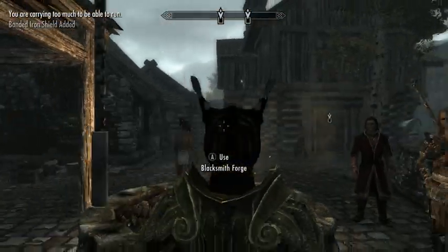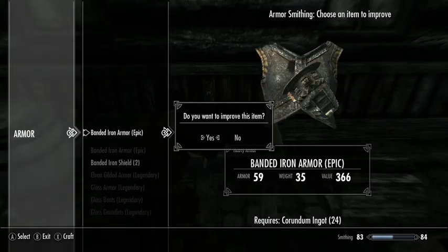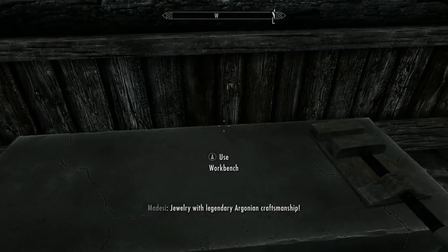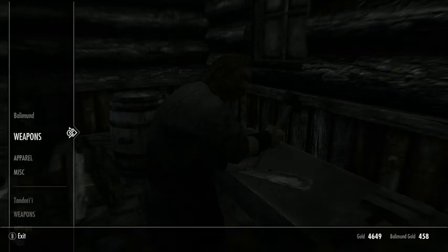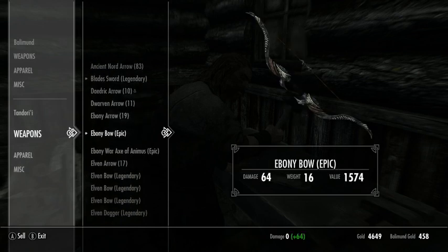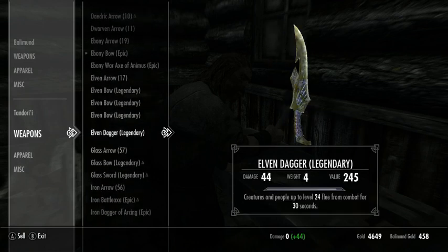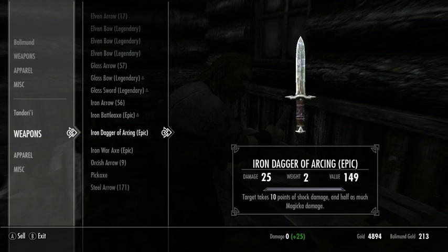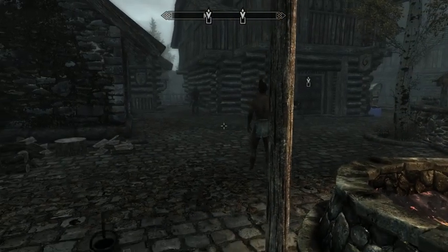That should be enough. I definitely regret that I can't manage to get myself out of being overburdened. Is there really nothing I can sell? It doesn't really weigh anything. I'm at 848 out of 525 encumbrance now, which is pretty ridiculous.